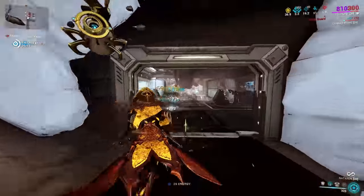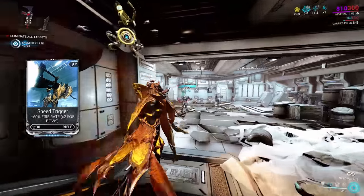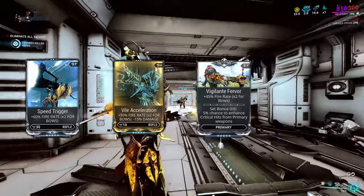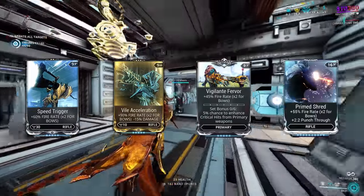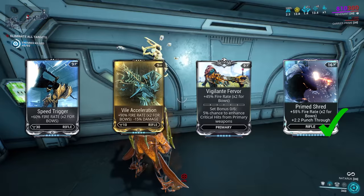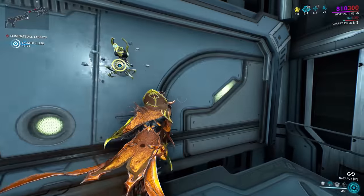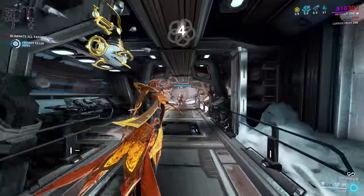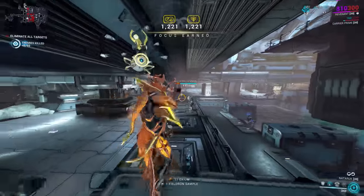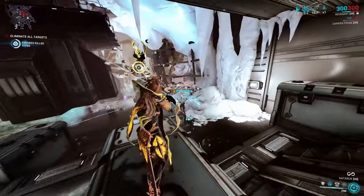On top of these starting mods, the Nataruk benefits highly from increased fire rate, for which a few options do exist. You've got Speed Trigger's bonus of 60%, Vile Acceleration of 90% but with a small damage drop, Vigilante Fervor at 45% with a token critical chance buff, or Prime Shred which is 55% and also 2.2 meters of punch through. Of these, Prime Shred is the best all-round. While the Nataruk has innate body punch through on charged and perfect shots, it has no penetration of any other type of obstacle like doors, crates, and deployable cover. With Prime Shred those smaller bits of cover become a non-issue, allowing you to take shots more freely with greater effect. Normal Shred stats are much lower though, so if you don't have Prime Shred, go for Speed Trigger instead.